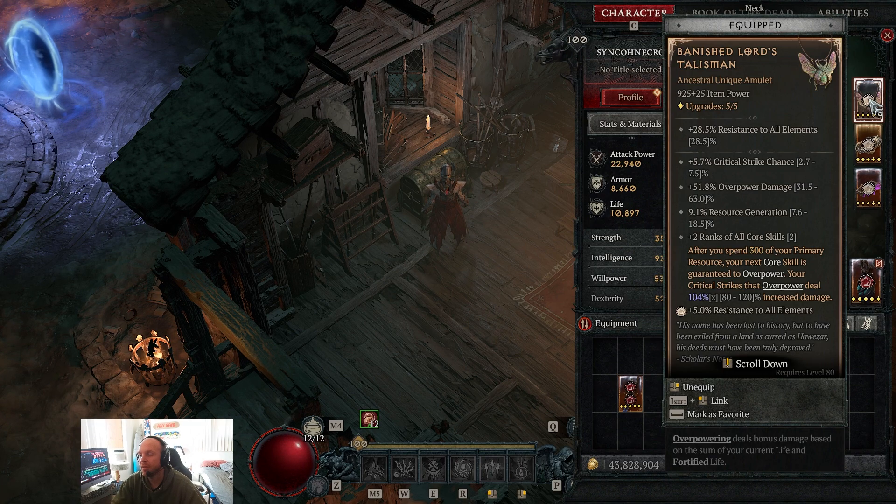The upgrade ring I'm waiting to use has crit strike chance, crit strike damage, and overpower generation — I'll swap in the resource-on-heal aspect once I find it. The biggest item that takes the build to the next level is the Banished Lord's Talisman amulet, which drops from world bosses and frequently from Duriel. After spending 300 primary resource, your next core skill is guaranteed to overpower, and critical strikes that overpower deal 180–120% increased damage — an insane amount. It also rolls crit strike chance, overpower resource generation, and plus two to all core skills.